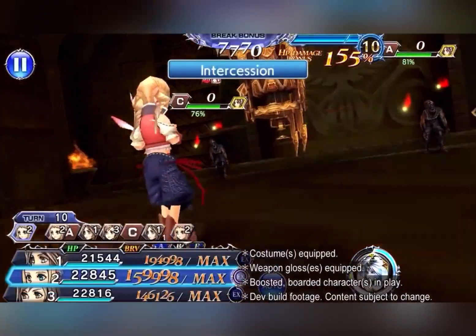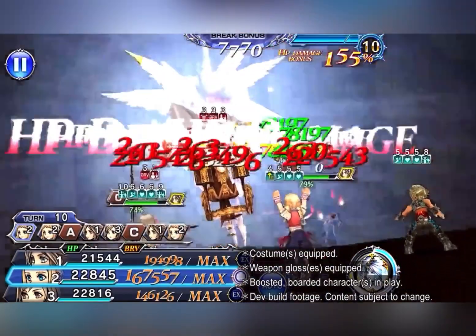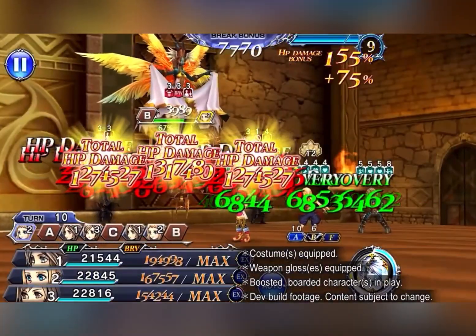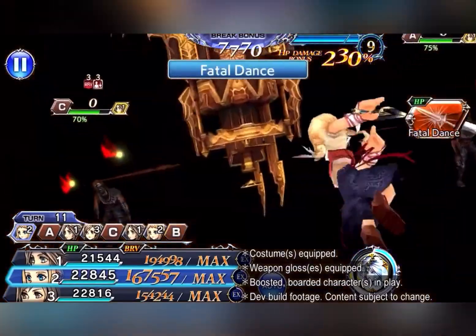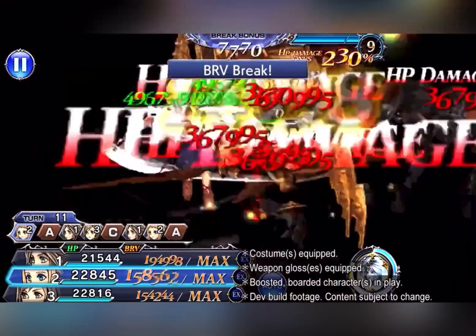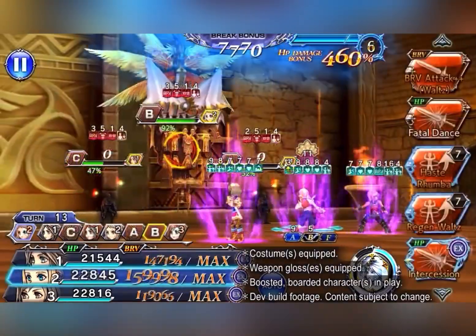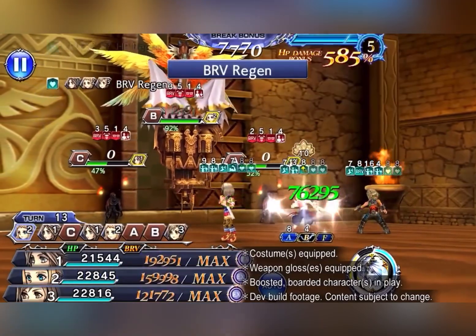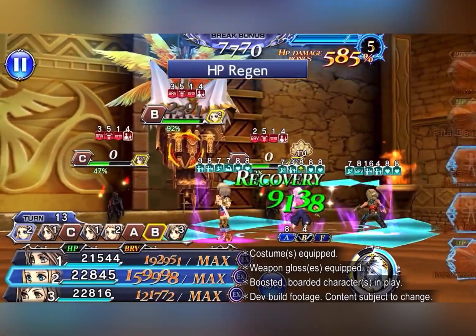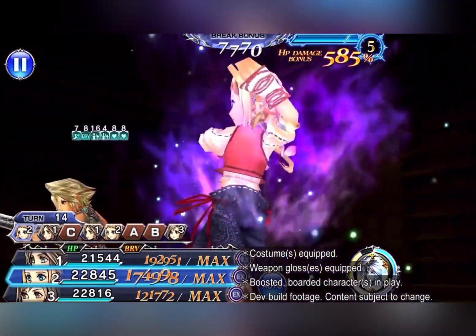Then her EX which now provides total splash damage to the entire enemy group, and then her transformed HP attack which I said is a very supportive yet strong enough HP attack to be a secondary DPS. It's a really good unique transformed HP attack instead of just the usual all-out damage kind, and then of course the LD with the rework and all.